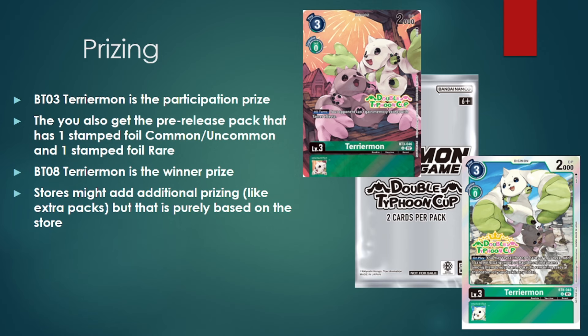When it comes to the prizing, it's just going to be your simple pre-release prizing that we've seen many times before, just more thematic based on the starter deck. The prizing this time is going to be an alt art of BT3 Terriermon as your participation prize. You're also going to be getting a pre-release pack with two cards in it — one is going to be a Stamped Foil Common or Uncommon, and the other is going to be a Foil Stamped Rare.